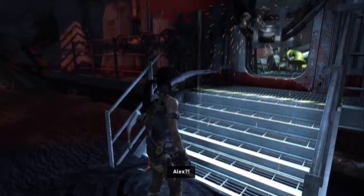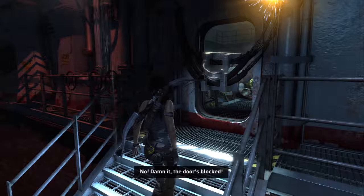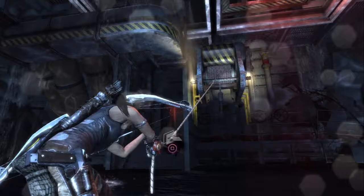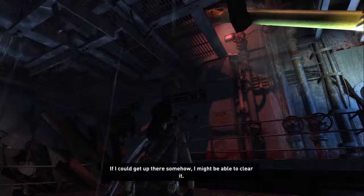There he is — there is Alex! Lara, what are you doing here? What's going on? Are you alright? I've been down in here. It doesn't look good. Dammit, the door's blocked. Just hold on — I'm going to get you out of there! The track's blocked, so we need to find a way to clear it. We need to use the Rope Ascender to figure out how to get Alex out of there.